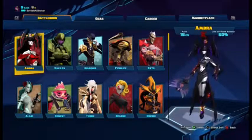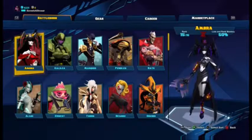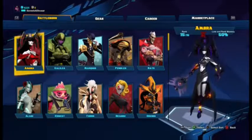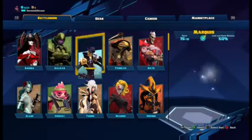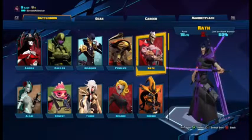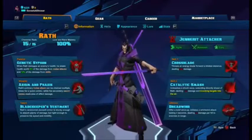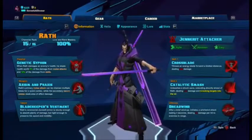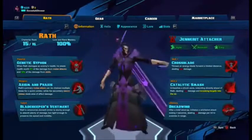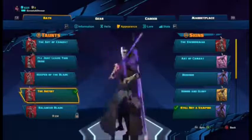Hello, welcome to another episode of the Lore Helix PVP series covering Battleborn characters. We have four Battleborns done and now we're moving on to another one — the Degenerate Wrath. He is a degenerate attacker, pretty easy to use, very agile, and considered an assassin. Let's do what we normally do and hop into the appearance.